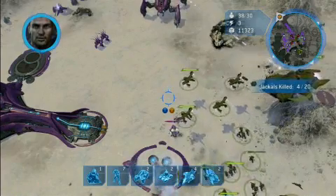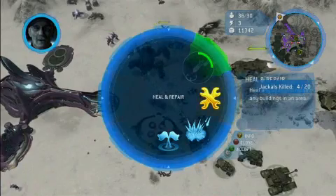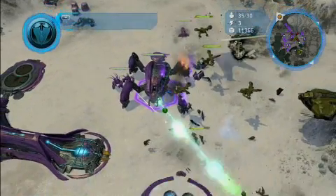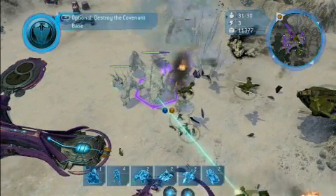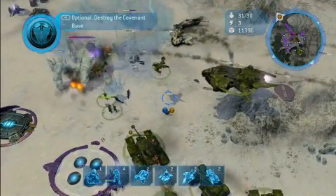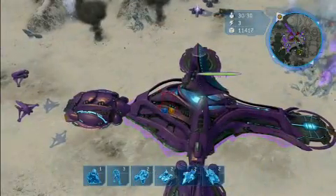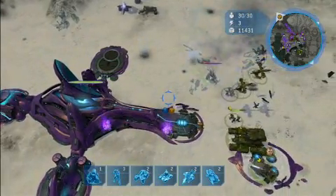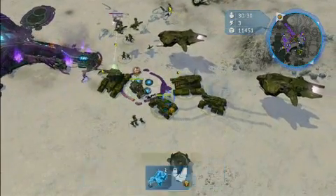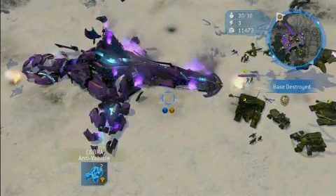Uh-oh — that's a Covenant Scarab. The Covenant built themselves a little base. Our primary mission here is to destroy that base as a secondary objective. I'm gonna use a Cryobomb which can freeze it for a little while, and then launch everything I have at it, hoping to get it before it comes alive again. It's down. Let's move in on the base. Covenant bases are kind of like glass houses — once their shields are down, they're very easy to take out. And that's it for the Covenant.